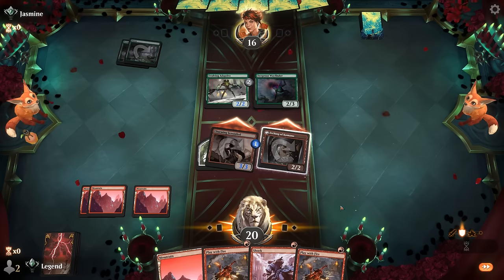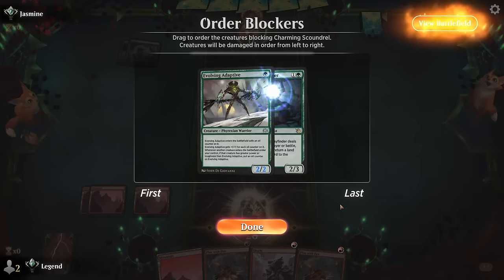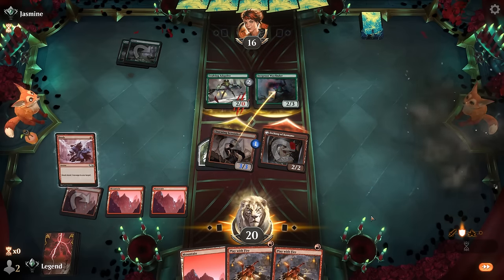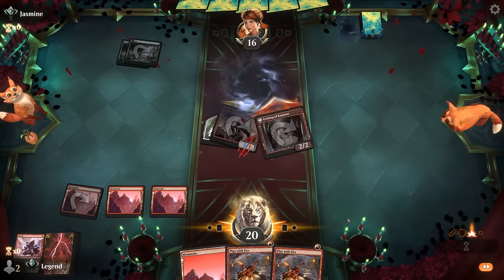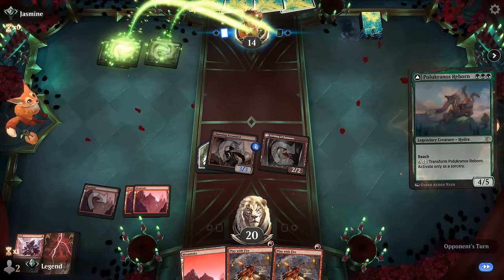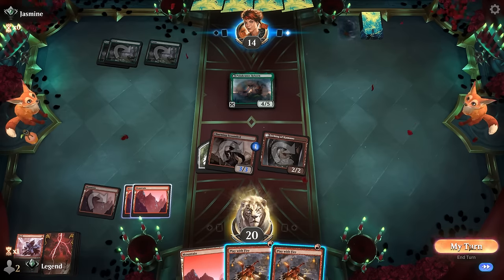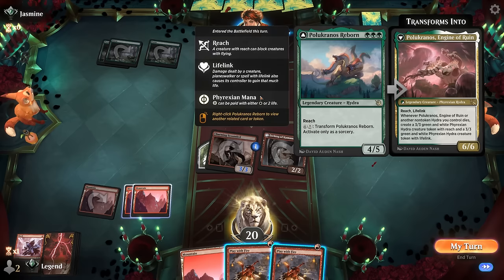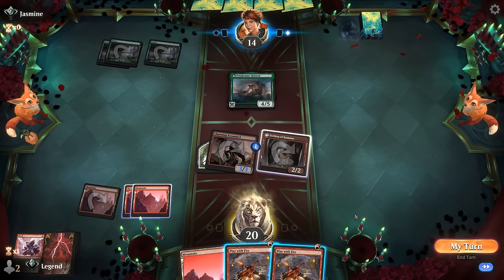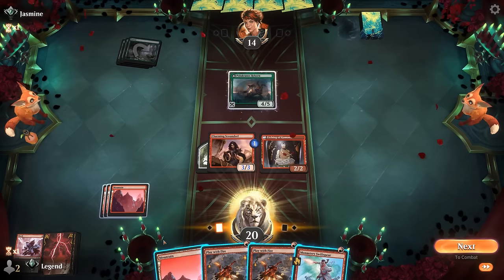Opponent blocks with the Adaptive, reconsiders, then double-blocks Scoundrel — that's what we wanted to see. We still have double Play with Fire available and we're going to need it — a four-five is a pretty big roadblock. We're not close to burning the opponent out yet. What if we just double Play with Fire? Opponent is at ten — that's not gonna work. Swiss Spear is not a bad draw.